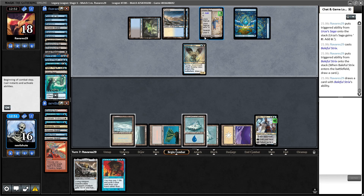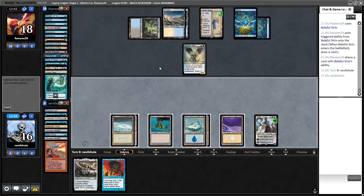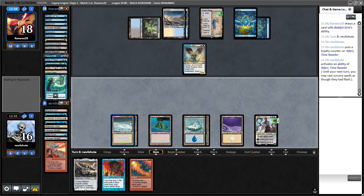Are they letting me untap here? That seems very generous if they remember there is a Kaldra Complete in my hand. Let's draw land — ah bummer. But now we can do things slowly because we can hardcast Force. And we have the Red Blast. Obviously the token coming out next turn is going to be a little bit of a thing to deal with, but we will have drawn a land by then.